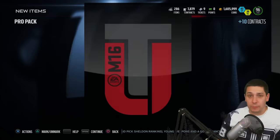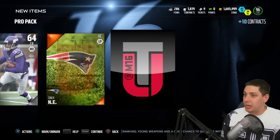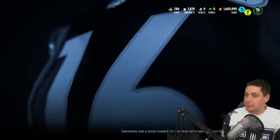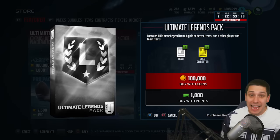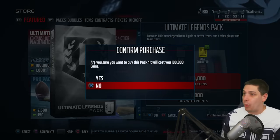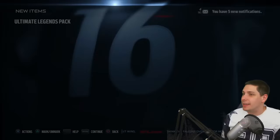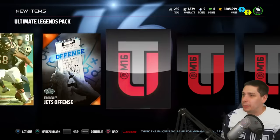This is going to be the final pro pack for now. We're going to rip open an Ultimate Legend pack after this one. These packs contain eight gold or better cards, all of which could potentially be a Boss Legend player, plus four player or team items. Come on — give me a good pull one time.